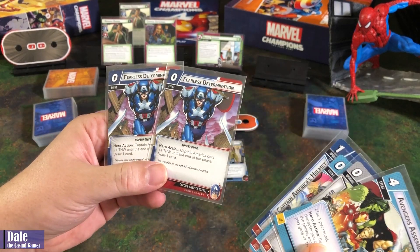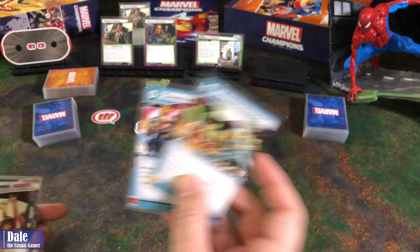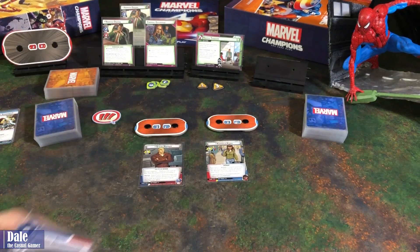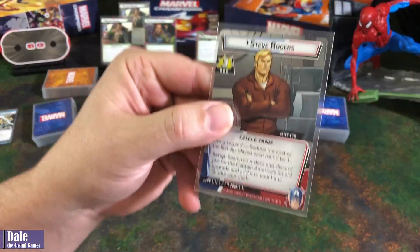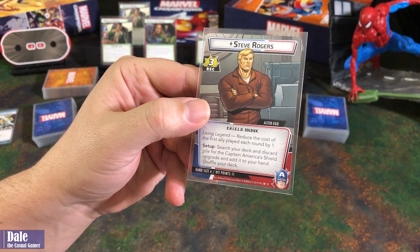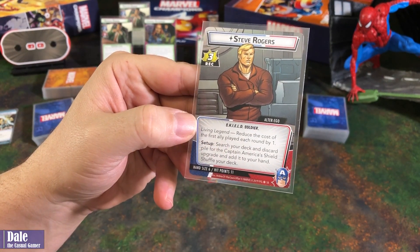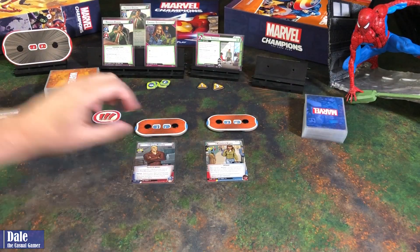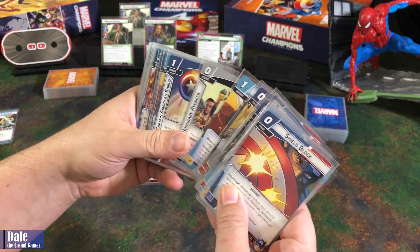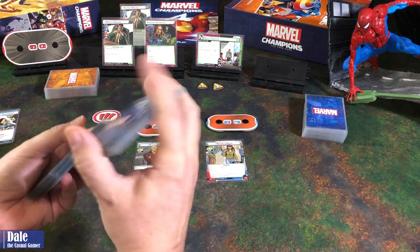Captain America's Helmet, and 2, and 2, and Fearless Determination. I think we're going to pitch these 2 and find Mockingbird and a Heroic Strike. And of course we have setup — search our deck and discard pile for Captain America's Shield upgrade, add it to our hand, and shuffle our deck. And our Living Legend ability reduces the cost of the first ally played each round by 1. So we get to go looking for our shield, add that to our hand, and shuffle our deck.